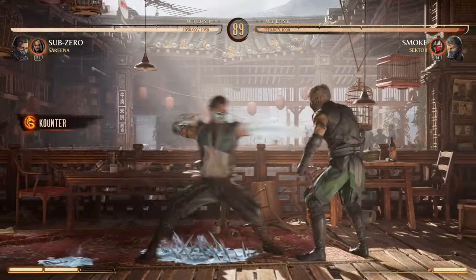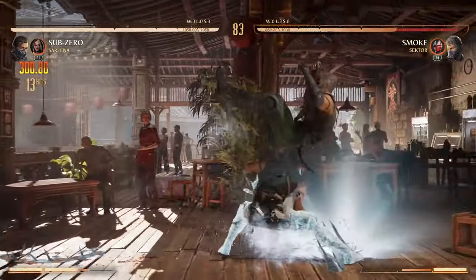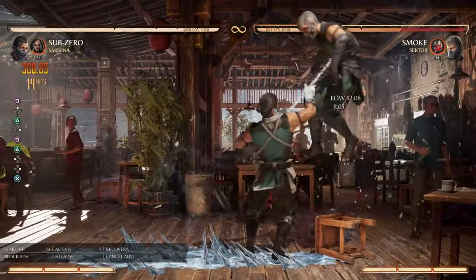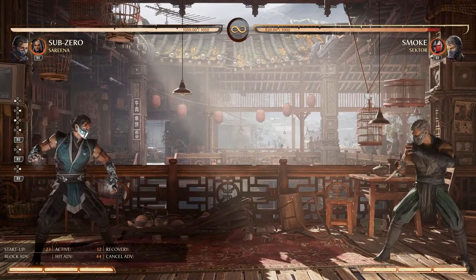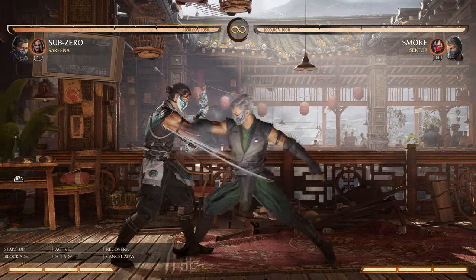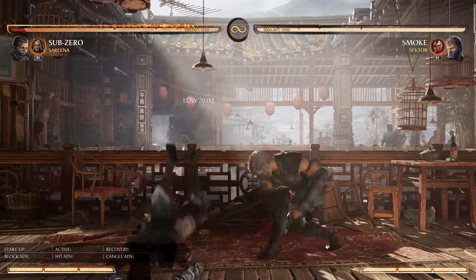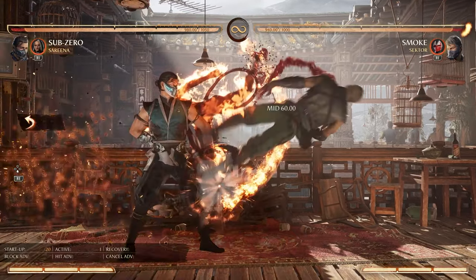Do not be afraid to experiment until you find a cameo that works. However, if you are a total newcomer to MK1 and are looking for a simple and efficient cameo to find your feet, I recommend the Serena cameo. Serena gives you a bit of extra HP, which goes a long way as a new player. She grants easy combo extensions thanks to the double knife assist, and she provides an efficient, fast-recovering basic projectile useful in almost every matchup. Importantly, she has a flip kick attack that can be used as a reversal — an attack used on defense to clear space if your opponent is rushing you down — and it can also work as a wake-up attack.